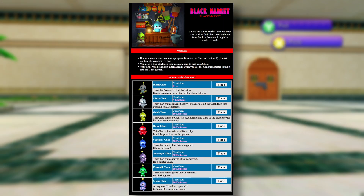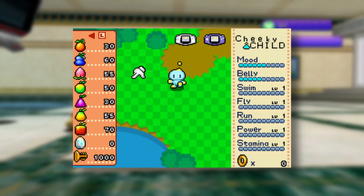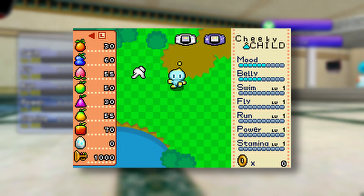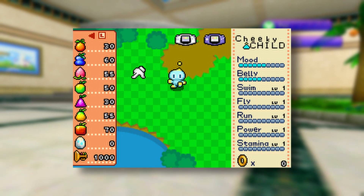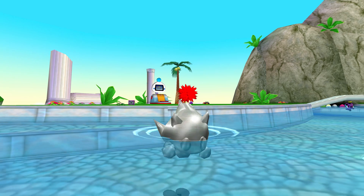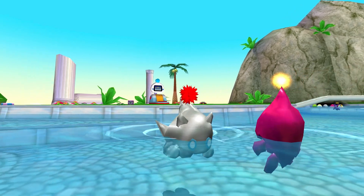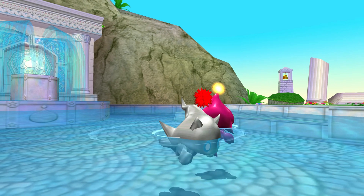In the GameCube version, you had to use the tiny Chow garden from the Sonic Advance games and transfer them over using a GBA link cable. The jewel eggs there could cost anywhere between 500 and 20,000 rings. Now in the HD ports, it's pretty much impossible to obtain them normally, but the textures for Jewel Chow are still in the game, and we can add them to our gardens using mods.